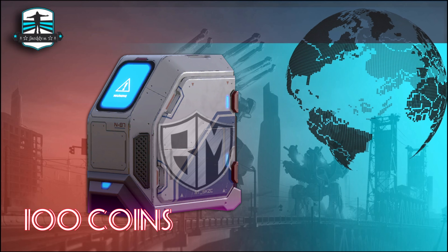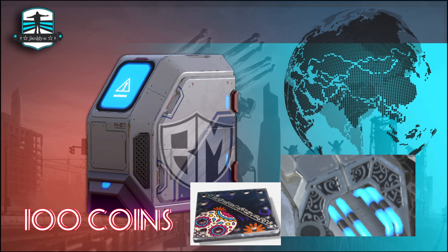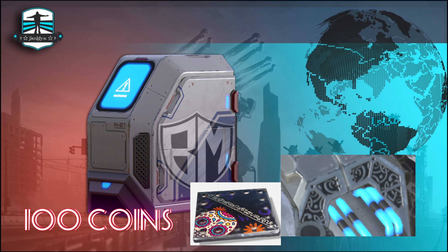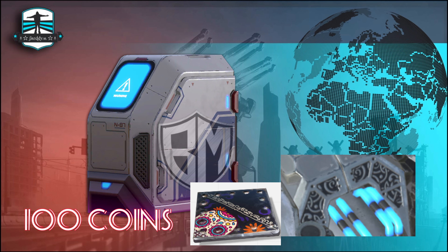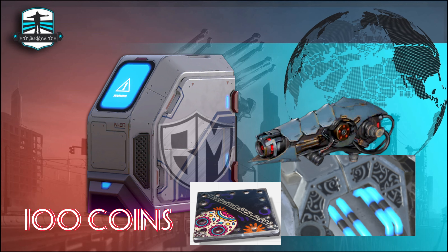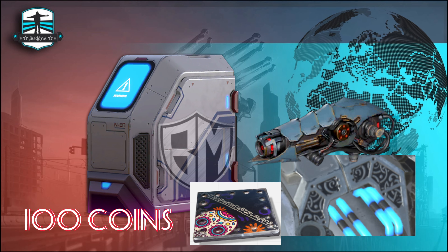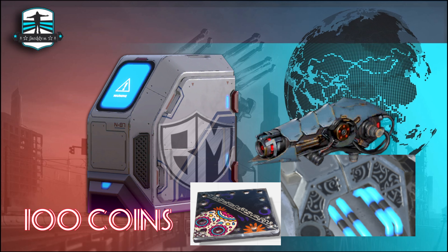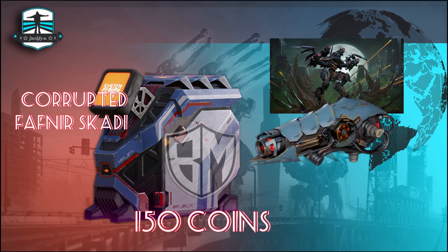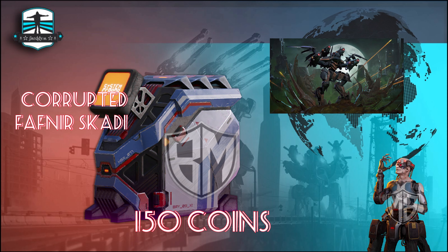With the first box, looking really nice. I think it will be 100 coins. I don't really know what will be in there till now, but I think maybe the new paint jobs for the Hawk, and maybe the special edition of the Skadi, the Revenant robot, and the damage-over-time weapons — the Bane and the Toxin.